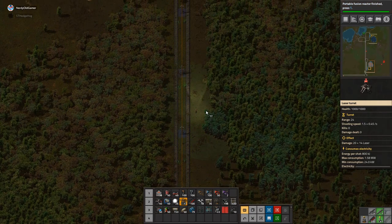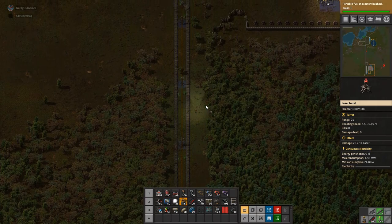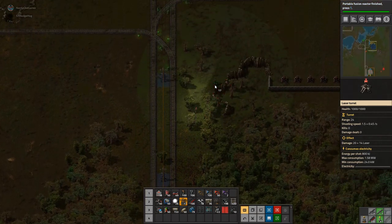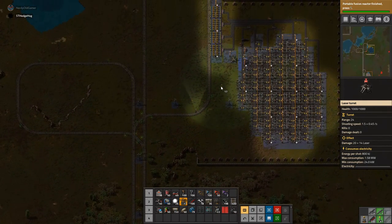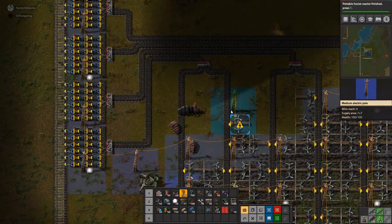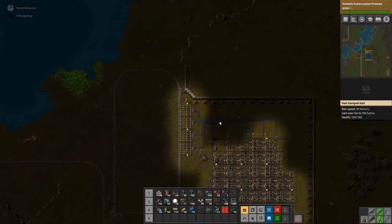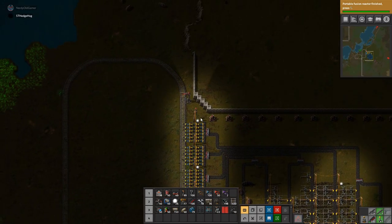I have 17 laser turrets left. Where were they being mean — up at the coal? It's mostly at the top, but I think that's because the wall wasn't complete. They can actually get in the other side of the wall — I didn't know that. Me neither. I did not know that.